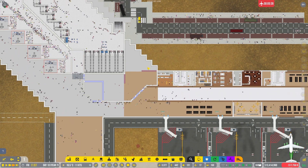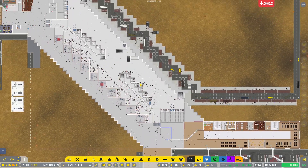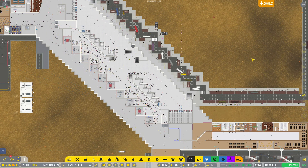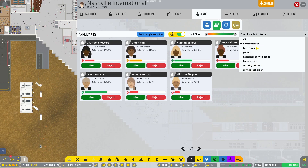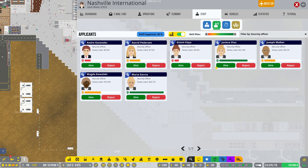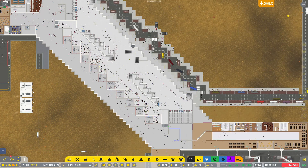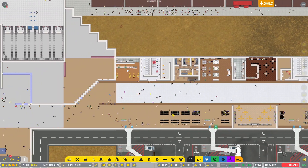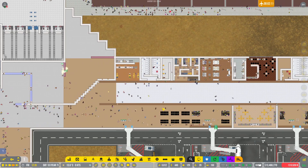We might do some executive offices in here — we don't actually know where any of the formal offices are. There's a ton of people in security. Are we short staffed on security? Apparently people are on break. I'm going to go ahead and leave this episode here. Thank you all for watching, I appreciate you guys for being here, and I look forward to seeing you again in Airport CEO. As always, I hope you guys have yourselves a fantastic day.